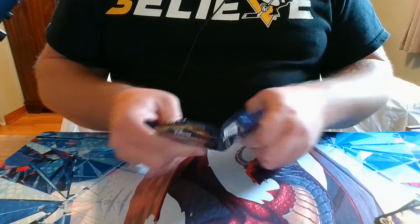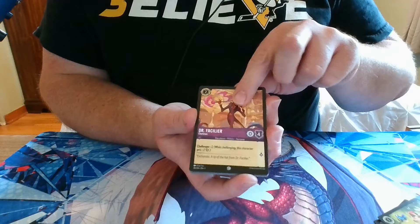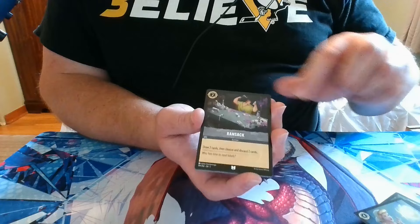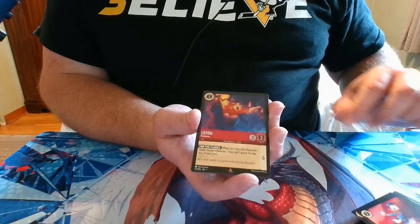Pack 3: we have Scar, Timon, Dr. Facilier, Megara, Mickey Mouse, Break, Cinderella, Ransack, Donald Duck, a Rare Stitch, a Rare Mickey Mouse, and a Rare LeFou Foil.